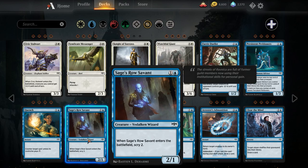Sage's Row Savant — one blue, one colorless for a two-one Vedalken Wizard — very important creature type. When Sage's Row Savant enters the battlefield, scry two. The blue-red Pauper Wizards deck was playing Omen Speaker just to have an extra two-mana wizard, but Omen Speaker is not very aggressive and the rest of the deck is trying to be aggressive, so this would probably replace that. I don't know how powerful the Wizard deck is compared to the other decks around, but this does have a home there.